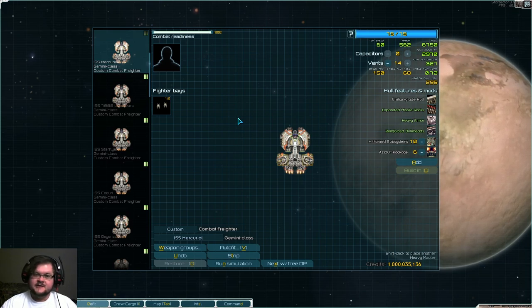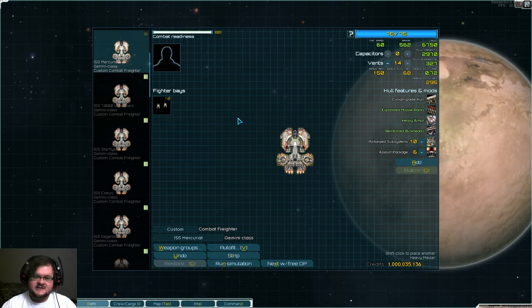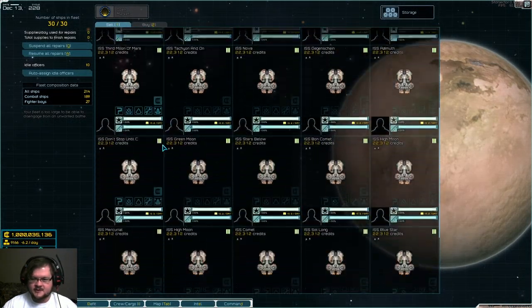Hello everyone, my name is Sendmer and this is Starsector version 0.95.1a RC6. And this is the carrier Gemini. As you can see, we have a lot of Geminis — a lot of Geminis.